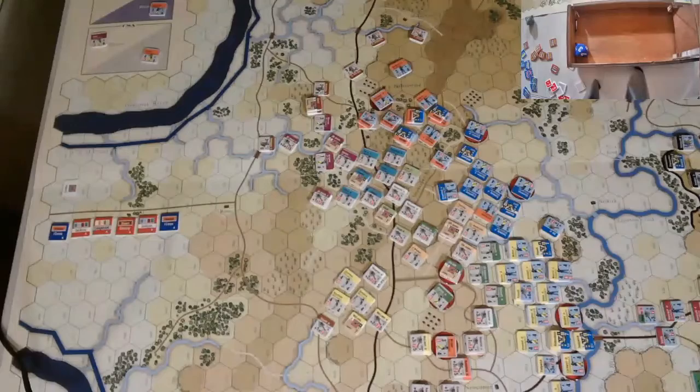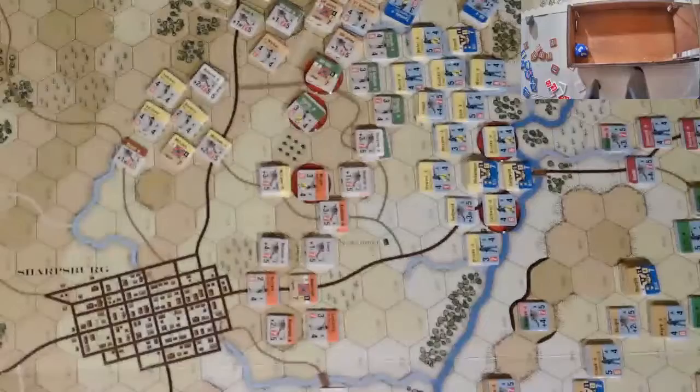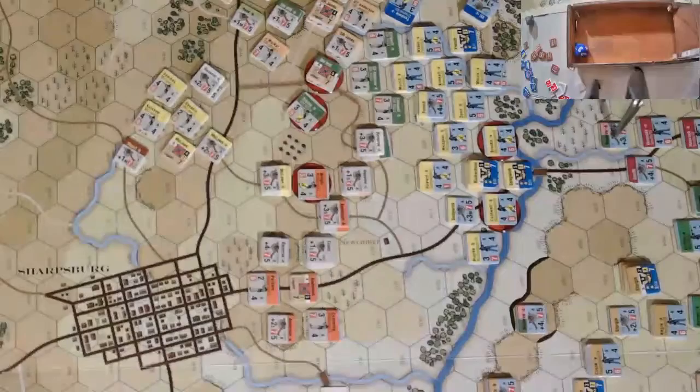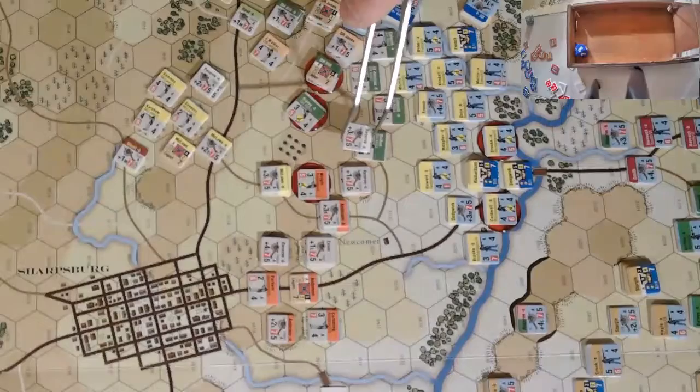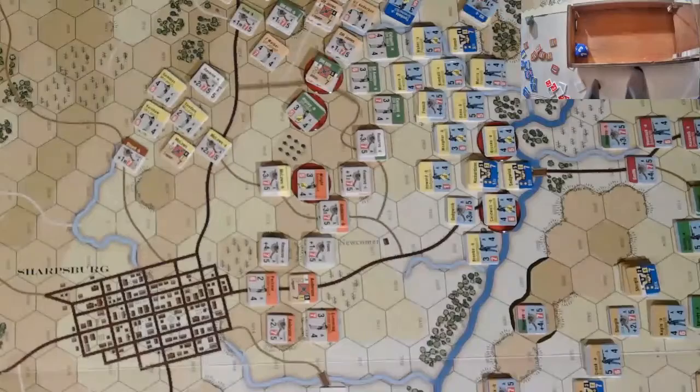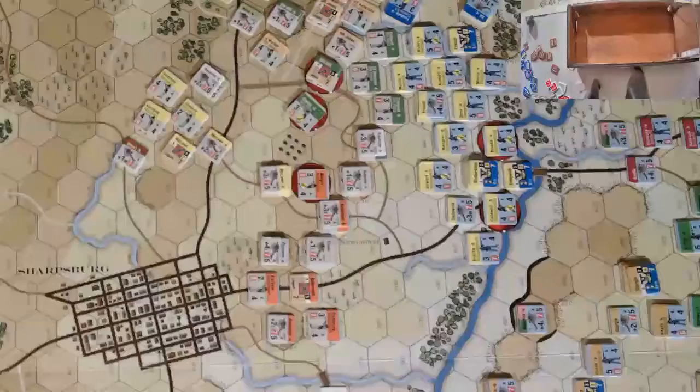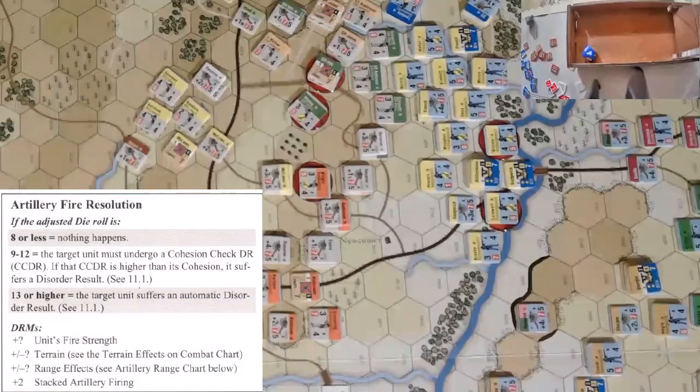Next chit we have is Hayes Artillery. We've got two batteries over here of artillery. We'll take shots across the river. The first one, Reserve B — range 6 — is going to target that artillery that drove off Howard's units up here. It's going to be uphill, so minus 1 on the terrain, and plus 3 for the strength, so plus 2 in the end. 9 with a plus 2 on the dice. Rolls a 6 — that's a miss.